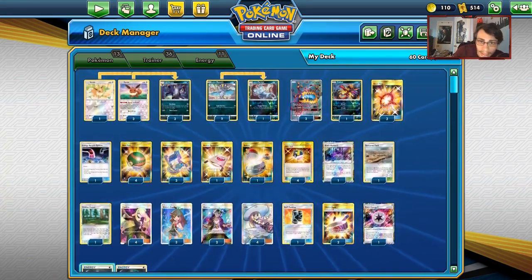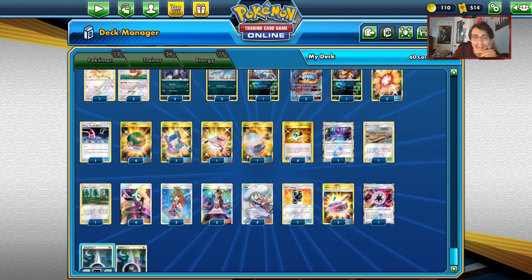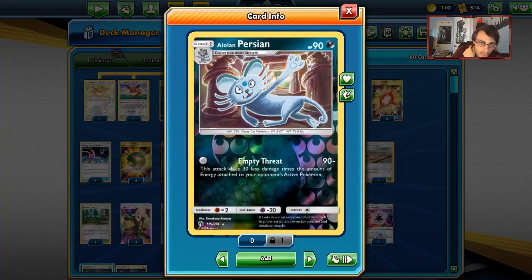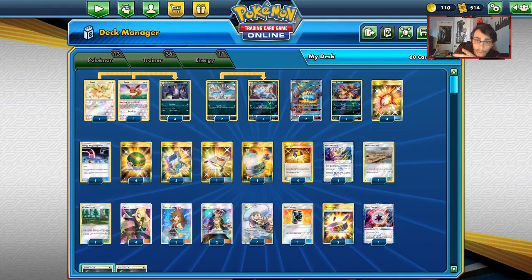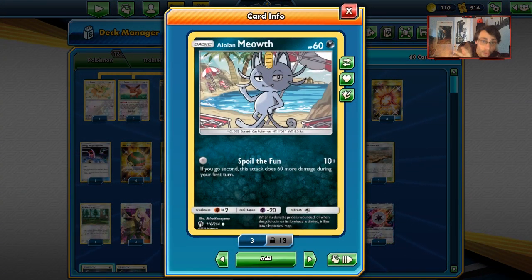I do like this deck a lot; it's fun to play and it might have potential. The idea is you want to attack early on with Umbreon using the attack Retaliate, doing 120 if any of your Pokemon are knocked out by damage from an attack. I also have Persian and Meowth in the deck to help pick off some early prizes while we get Guzzlord going, or once we get to the point where we get a Beast Ring turn on Guzzlord.